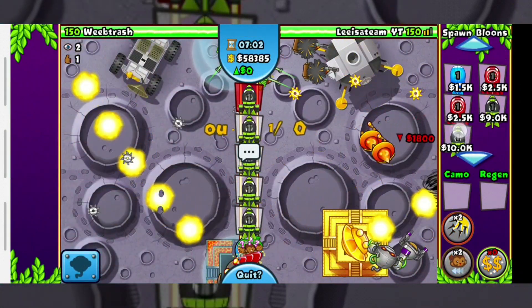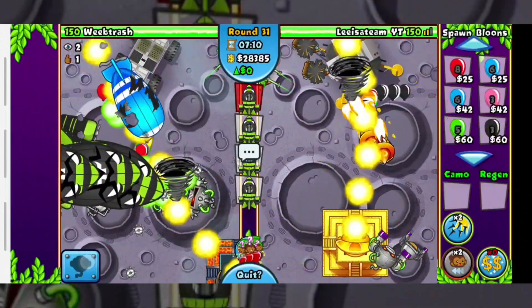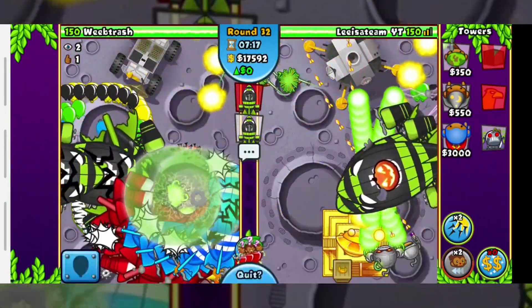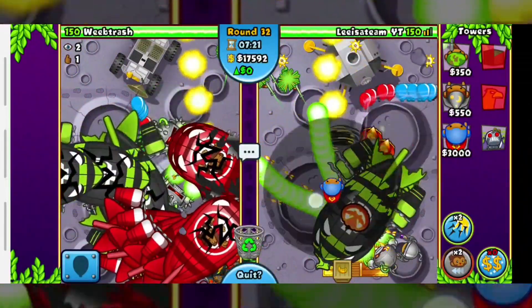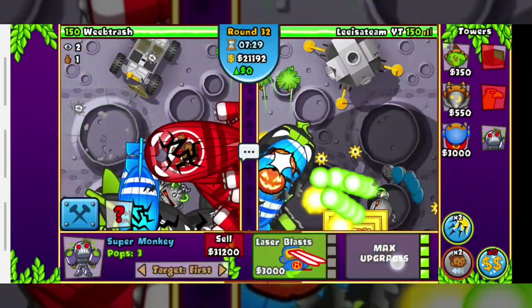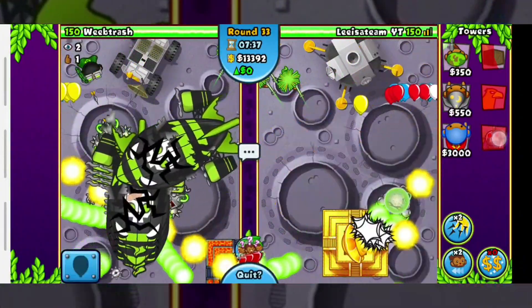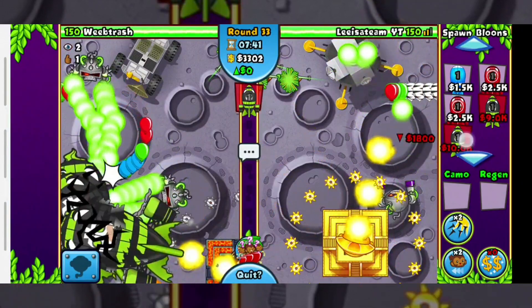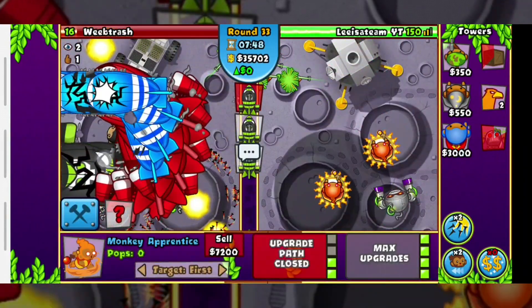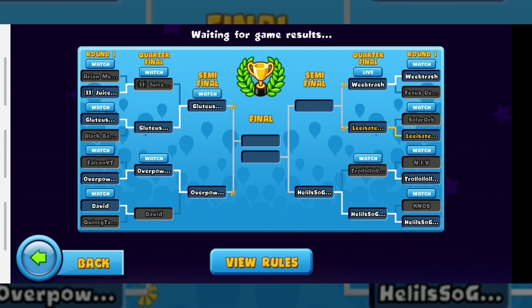I think it's a good time to rush. Let's see what he does in response — see if he'll be able to defend this. He's gonna use his Spike Storm, which is gonna be almost useless against DC1Gs. He seems to be close to defending. He died — yeah, he almost defended. I think he would have defended if he sold that temple and microed the Tech Terror ability.